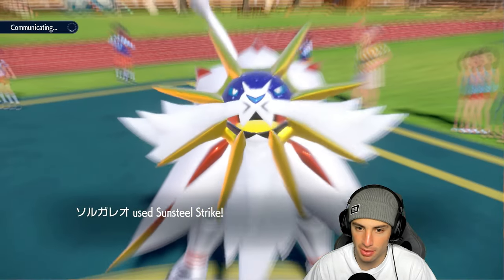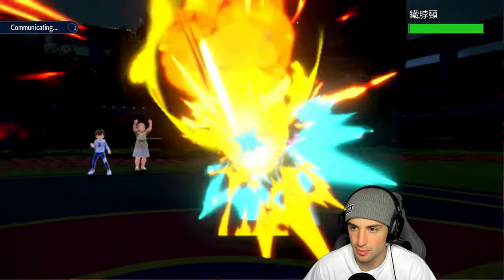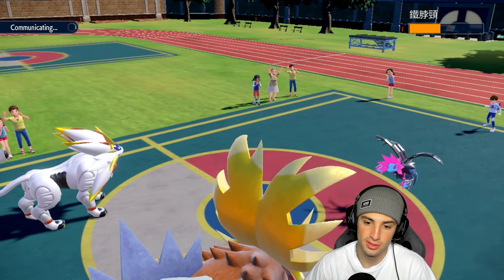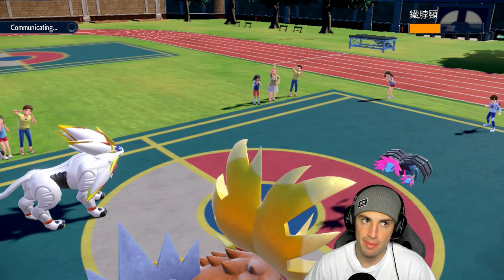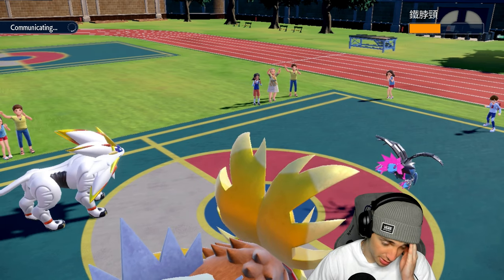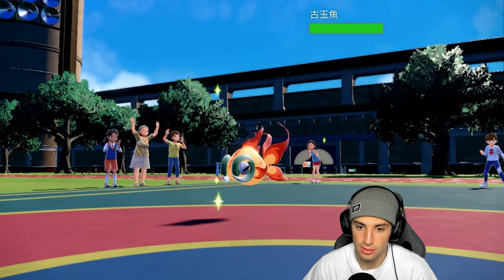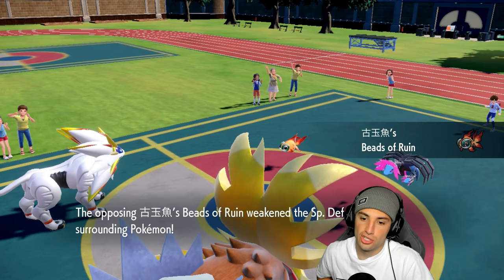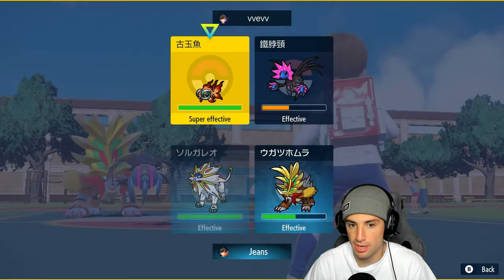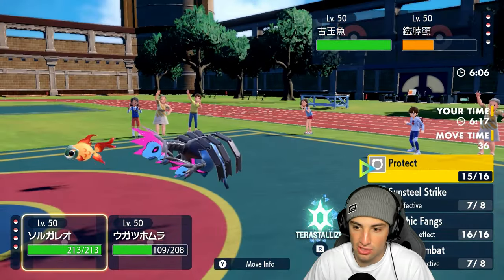My defense dropped a little but I'm plus one on attack. Umbreon is off the field, I've got Pelipper and Palimoss in the back. I have to break the screens, so I might try to Protect Solgaleo just to make sure I can do that. He sends out Qwilfish — yeah, we're gonna Tera and set up Rain with Pelipper. Trade up for Water terrain. Do I Close Combat or use Psychic Fangs? It's another Dark type — why am I facing a thousand Dark types today?